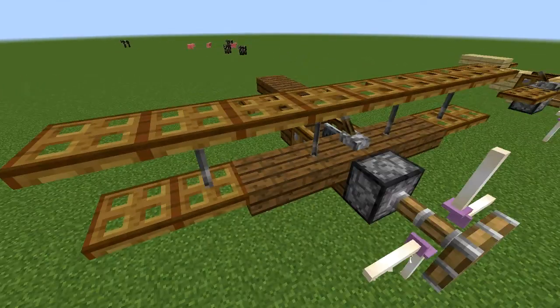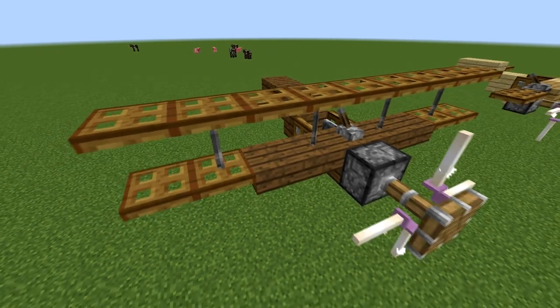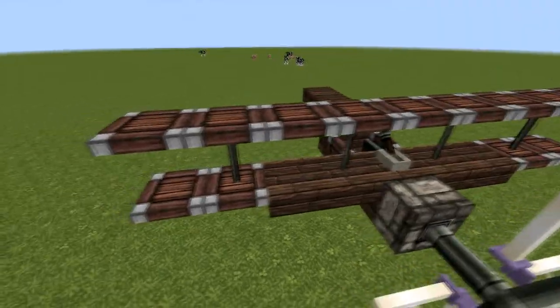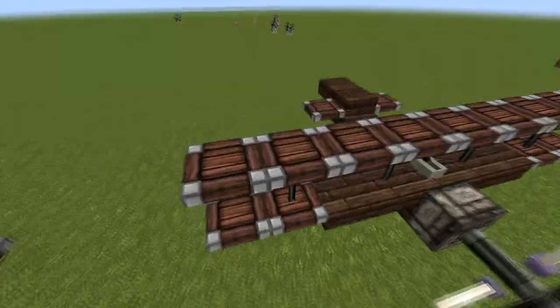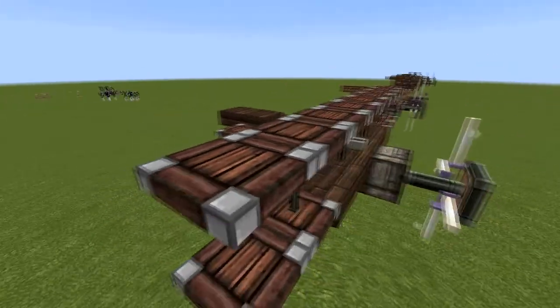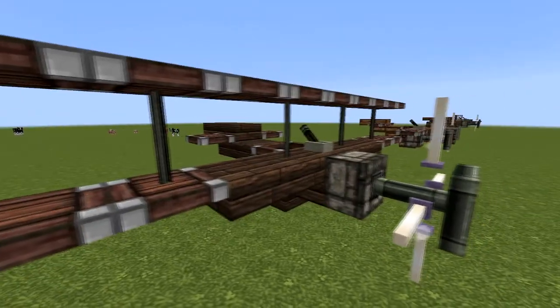One bad thing about using the trapdoors is they've got holes in them, so they don't look super aerodynamic. But if you've got a texture pack like John Smith, it might blend in a little bit better. It throws in those little white spots too, so it adds some more color and gets rid of those holes, so it looks like air might not actually be able to go through them.